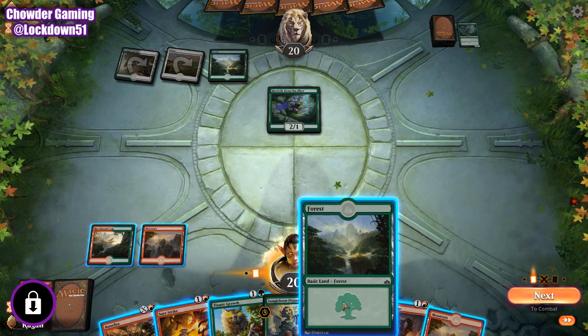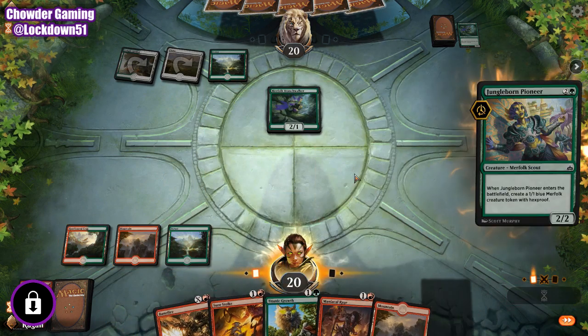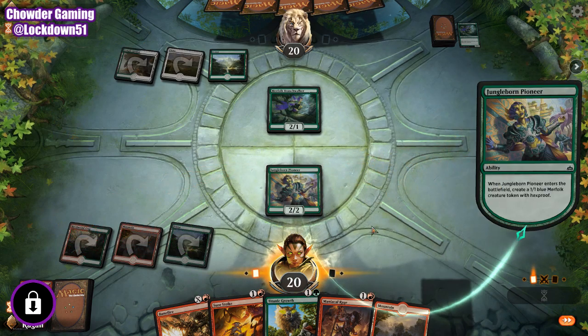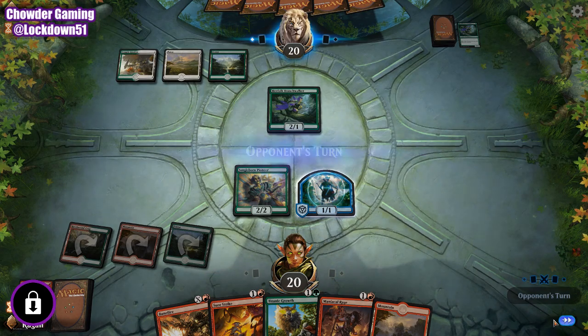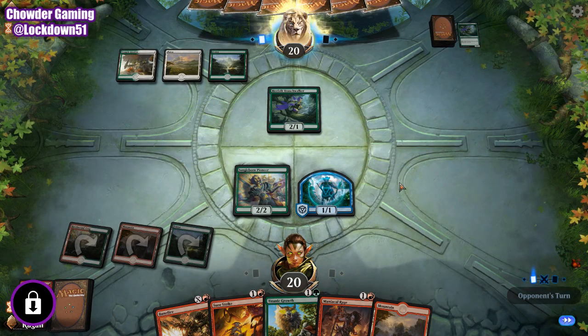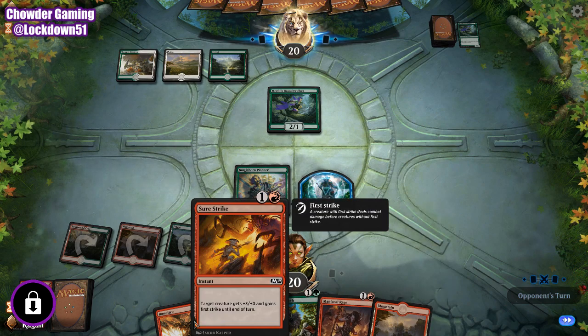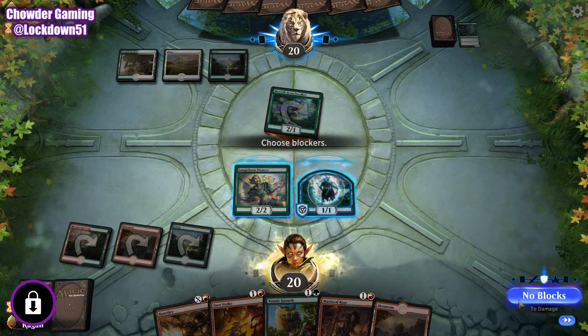We're going to put down the Forest, straight into Jungleborn. There we go. Next turn, a little Enchant and Titanic Growth.